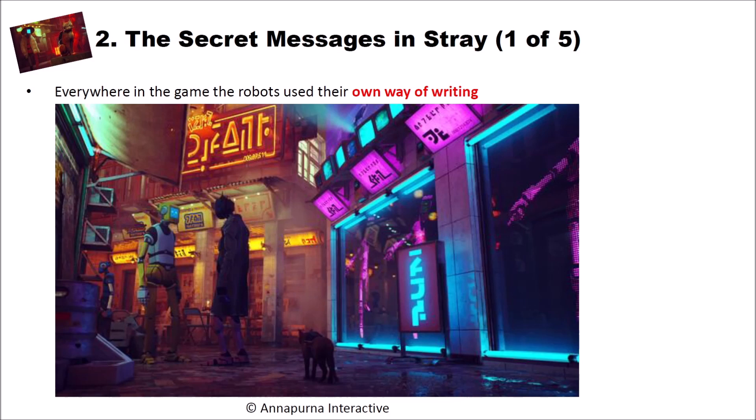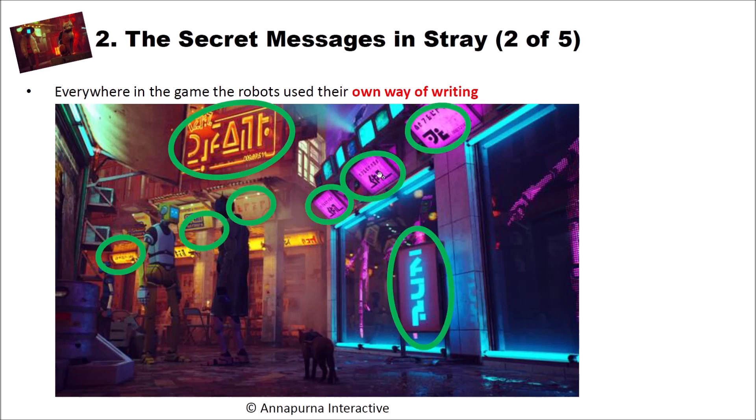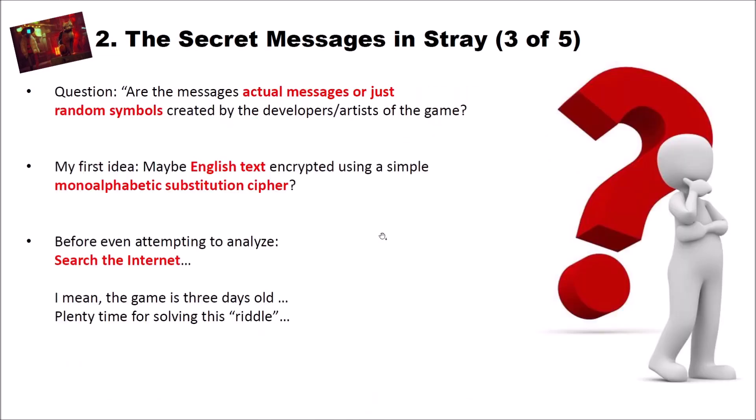Now let's have a look at the secret messages in Stray. Everywhere in the game, the robots use their own way of writing — you can see it on advertisements, plates, and everywhere where there is writing. While playing through the game, I questioned myself: are these writings actual messages, or just random symbols created by the developers or artists of the game?